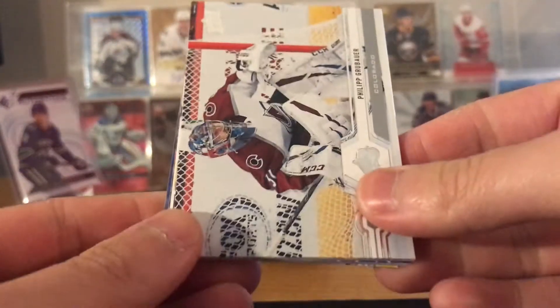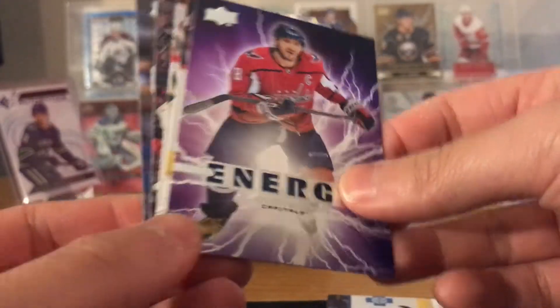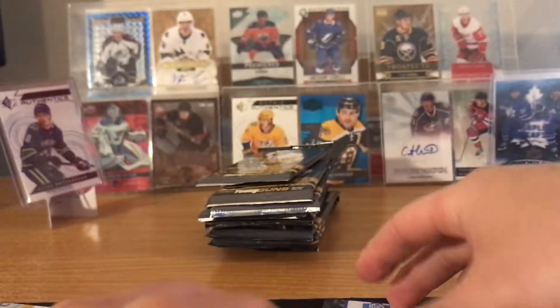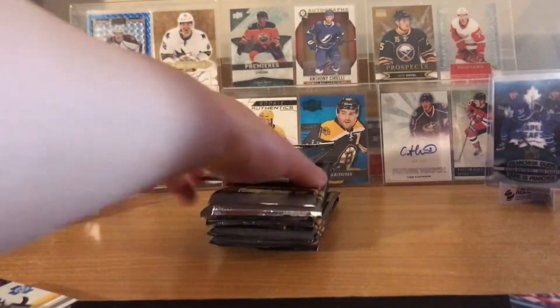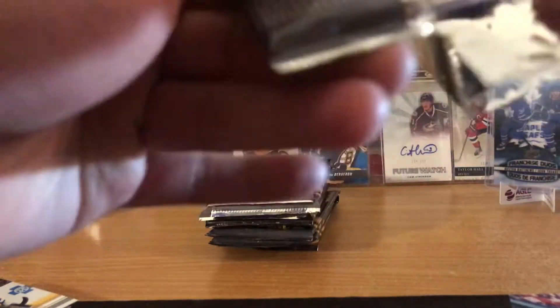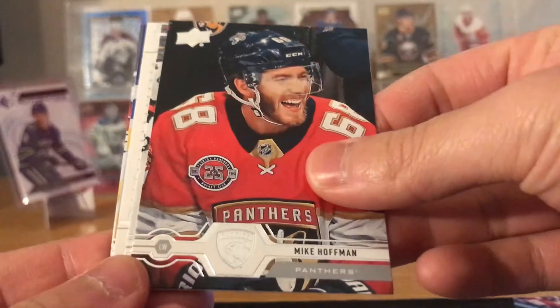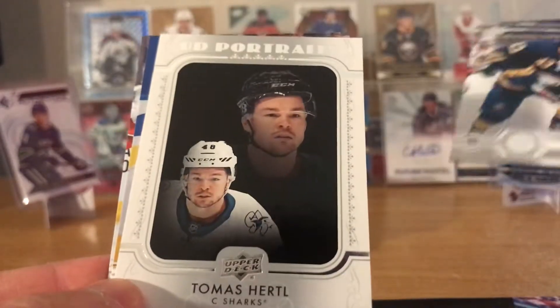Here's Philip Grubauer, Carter Hart, Yanni Gourde, Energy of Ovechkin, Brad Richardson, Jared Spurgeon, Mike Green, Tyler Toffoli. We think Toffoli could get traded this year, finally at the deadline — they've got to tank for Lafrenière. Mikhail Granlund, Brian Rust, Mike Hoffman, Connor Sheary.